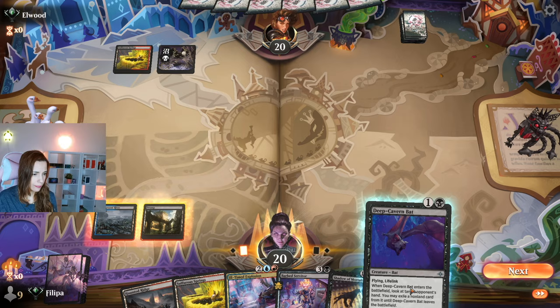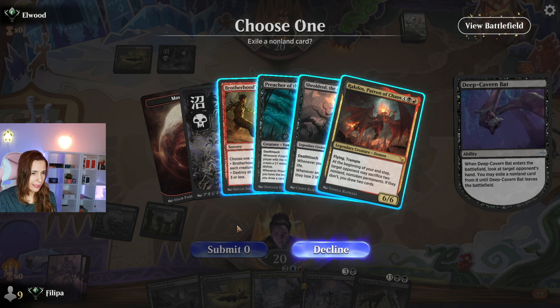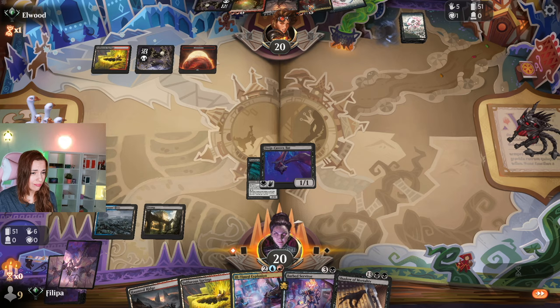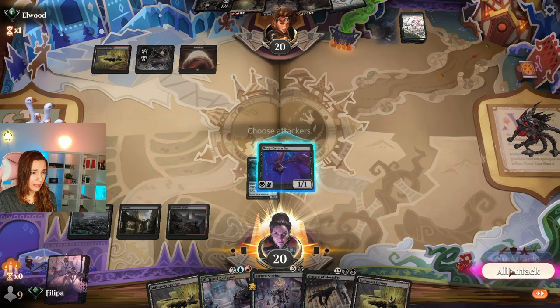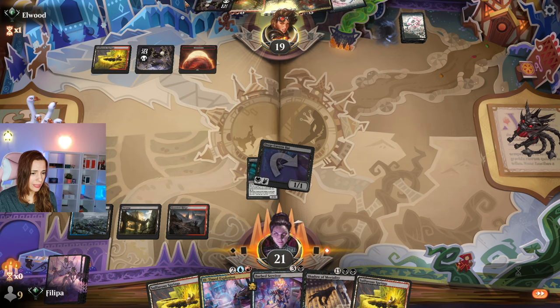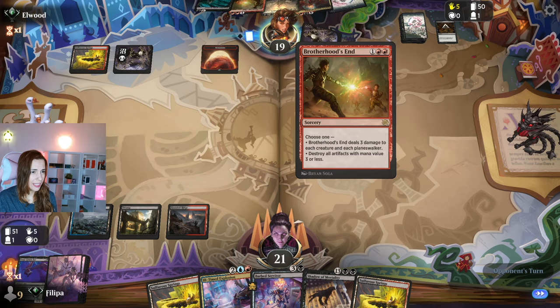Very interesting. Let's see what secrets our opponent hides. I don't have a way to deal with Preacher, so I'm going to grab Preacher. I have nothing to do this turn either, and then they get their play. But then I have Servitor, which they don't really have a way to deal with, into Explosion for 15 damage. So that's something — I have a plan, I just need to get there.